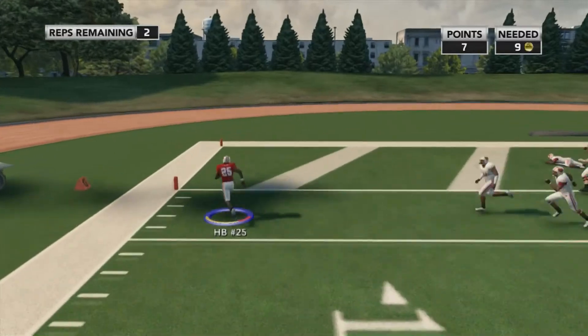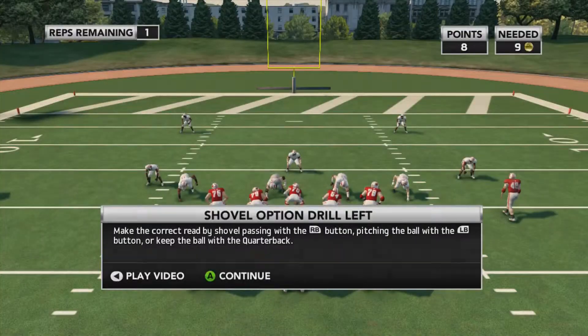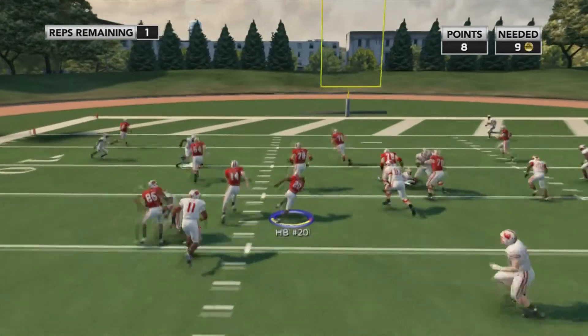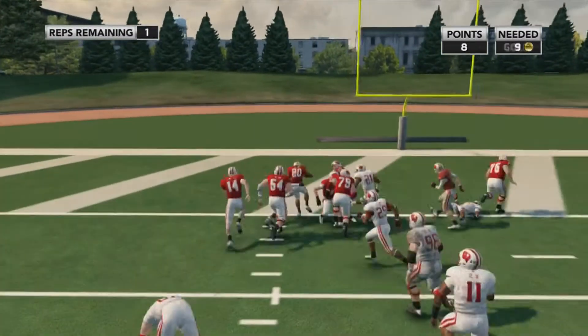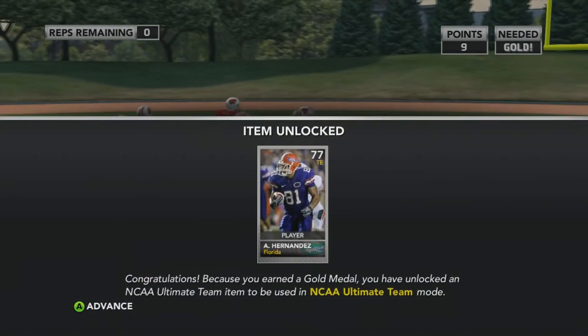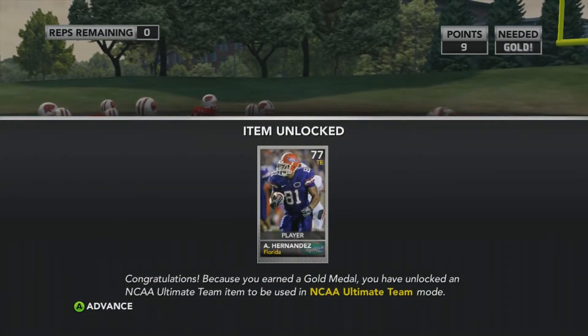This is probably my favorite — like I said, this is my favorite thing that they added, the shovel pass option drill for the option. And I love doing the option and I love having a quick quarterback. I usually have a quick quarterback in Dynasty — I usually go after somebody who's really quick.